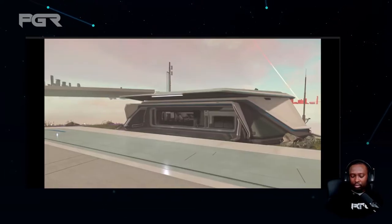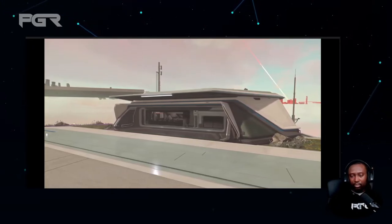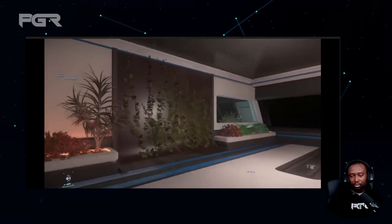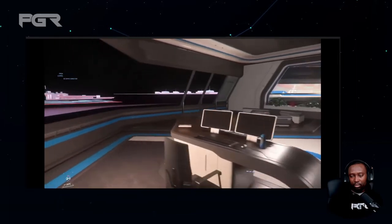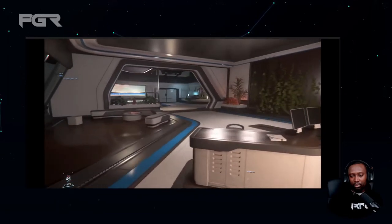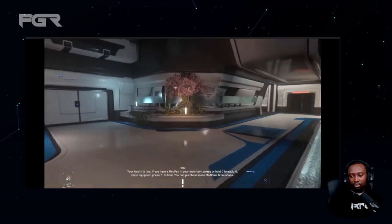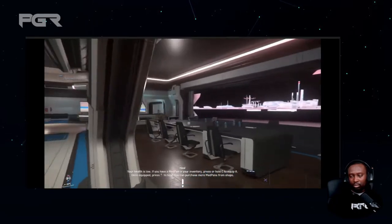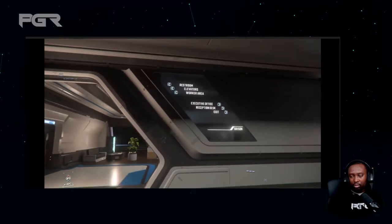Let's take a quick look over at Orison and some new executive offices being developed. These structures would be placed out on some of the raised landing platforms and provide a small self-contained working area for Orison's bureaucracy, including an elevator down into the inner depths of the platforms beneath. As for what adventures players may one day find in such an area — we're not saying just yet.